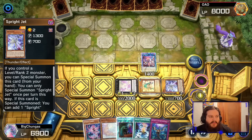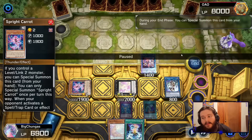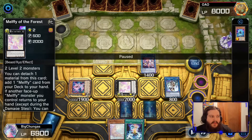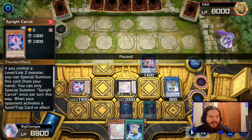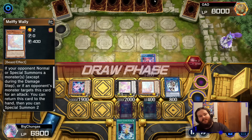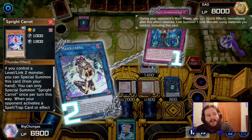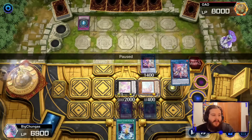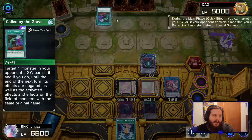Rolling Toad activates, special summons, we go into IP Mascarina. We got Sprite Carrot - and I'll tell you the one mistake I already made: Melfi of the Forest should have swapped places with Sprite Carrot. We need Sprite Carrot here so we're protected against anything our opponent does. A lot of people are running Evenly Matched. End of turn, Wally activates and special summons - very powerful board.